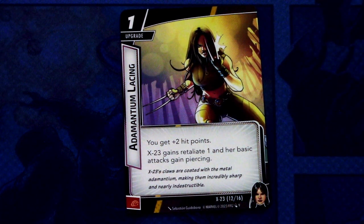Adamantium Lacing is a 1-cost upgrade. You get plus 2 hit points. X-23 gains Retaliate 1 and her basic attacks gain Piercing. This can be committed as a physical resource. That's a decent one for only one resource.